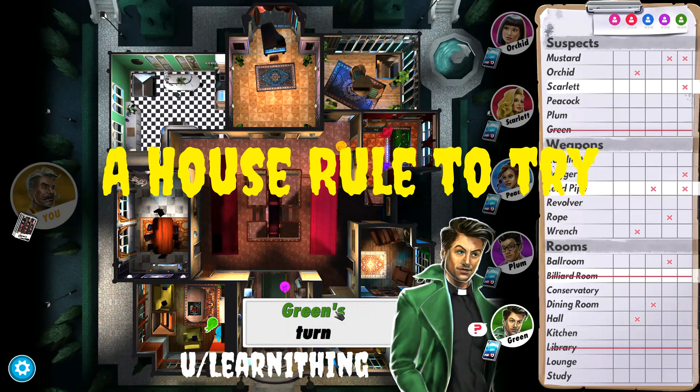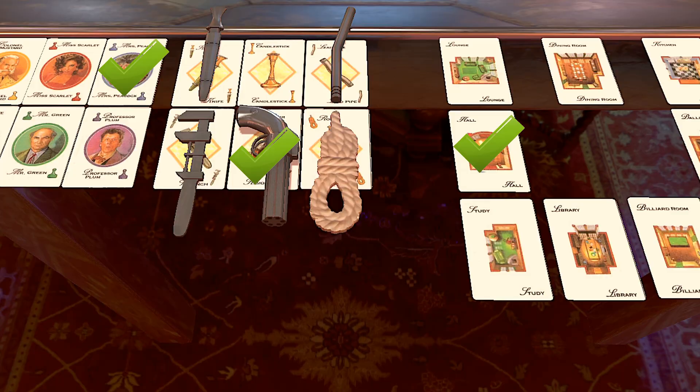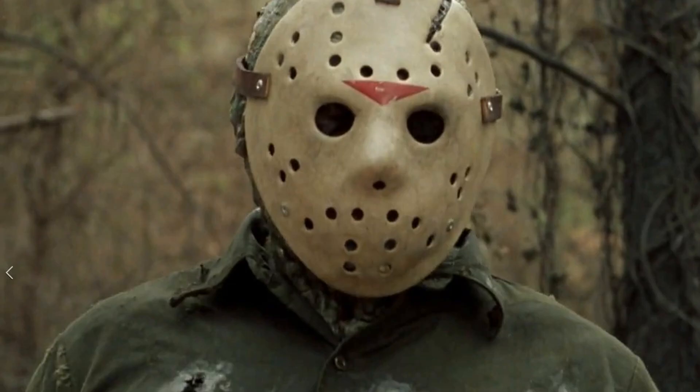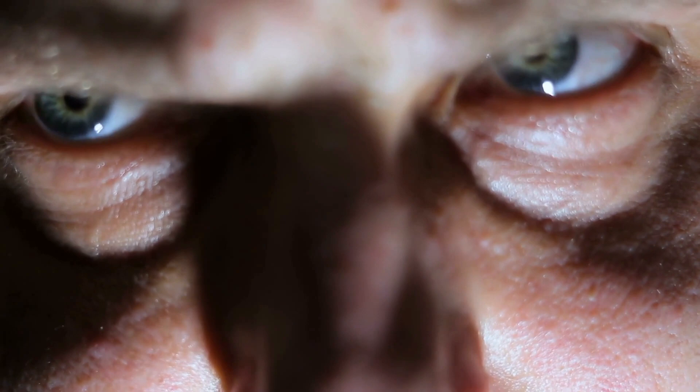And now for the house rule I mentioned earlier that you might want to give a try. If the final accusation turns out to be both correct and involves a character that has been taken by a player in the game, it is time for that player to go all Jason Voorhees. True to their nature, murderers don't like being found out and they don't like to leave any witnesses behind.